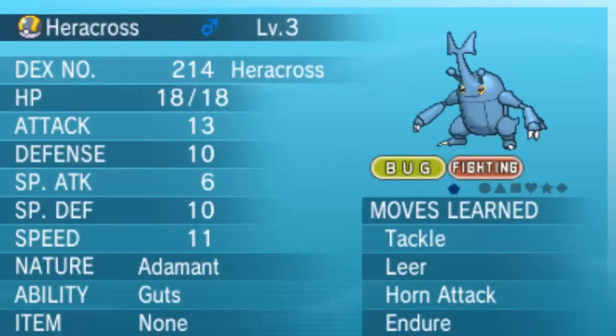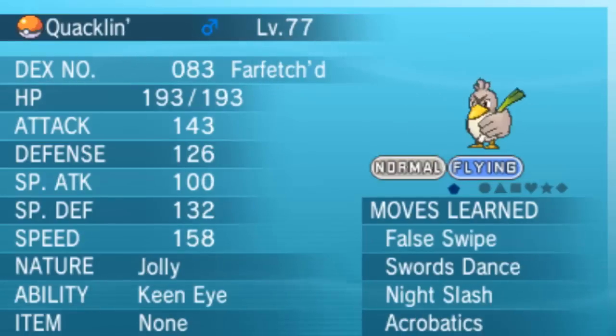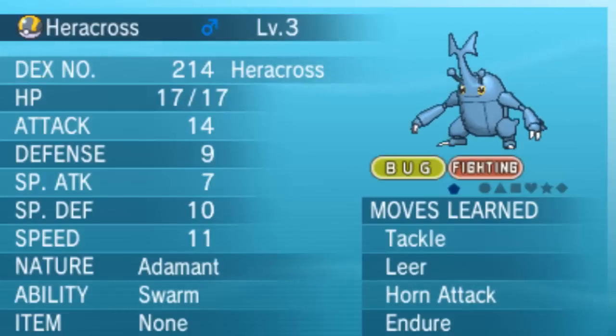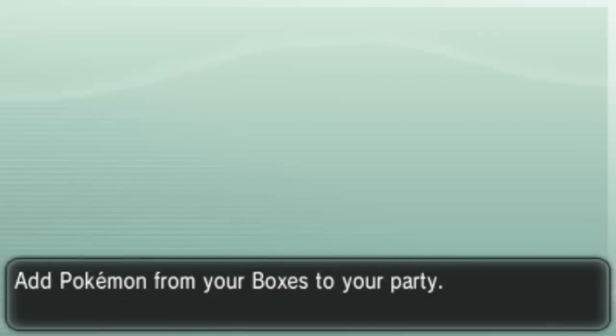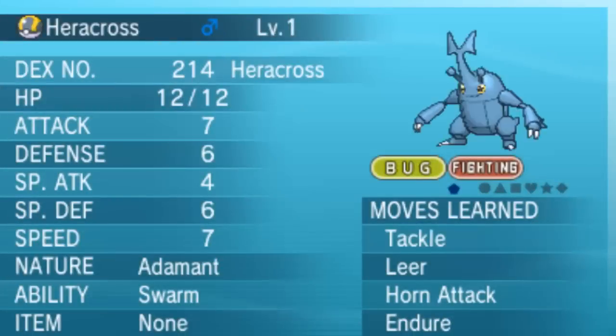I'm just going to put my Heracross with the others. It's not exactly bad — it's got 31 IVs in Attack — but it's got the wrong ability. I wanted Moxie. Let me withdraw my Medicham. There are so many Heracrosses and so many Dittos in here.